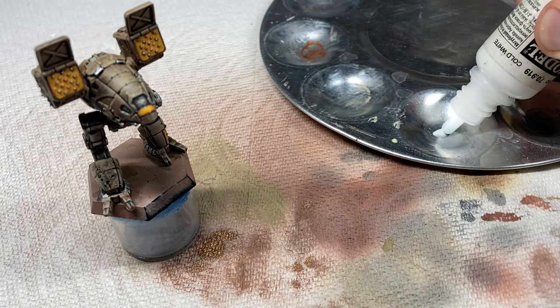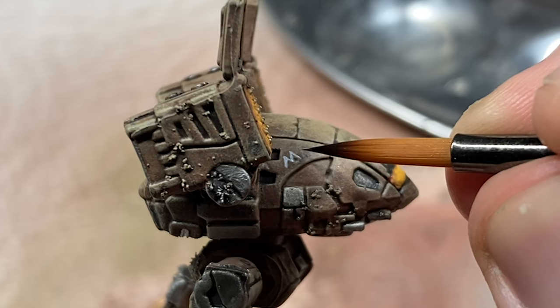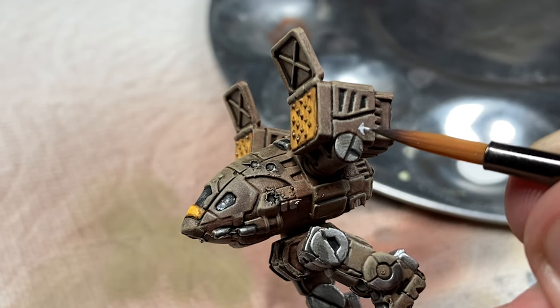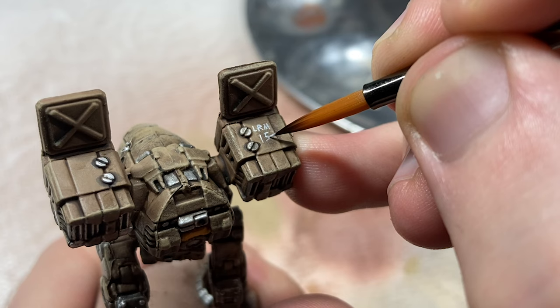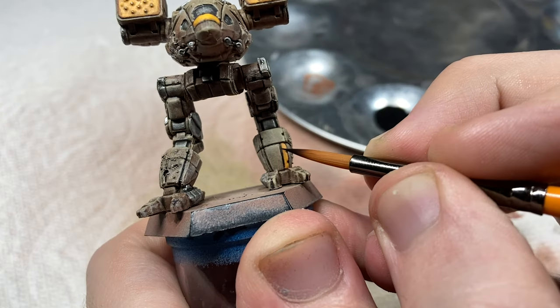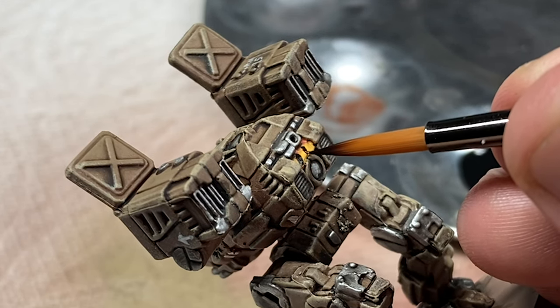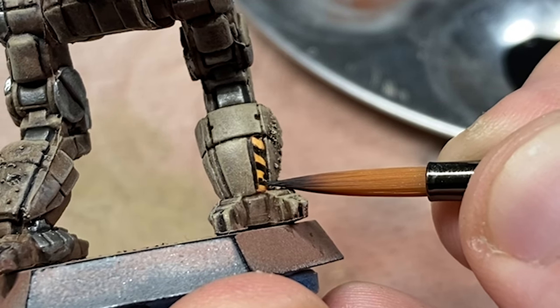Finally, for the freehanding - mixing sky grey with glaze medium once more - I write a cheeky little reference to the shorthand designation of this mech on the side of the main body, make a little arrow pointing towards where the weapon ideally fires, and on top of the other missile box I jot down its official weapons designation: LRM-15. I also used Vallejo Black to paint little stripes on the caution area of the ankle and back plate where I painted yellow, because it's a piece of heavy machinery and safety is our number one priority.